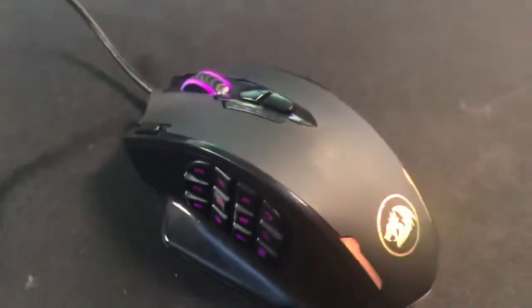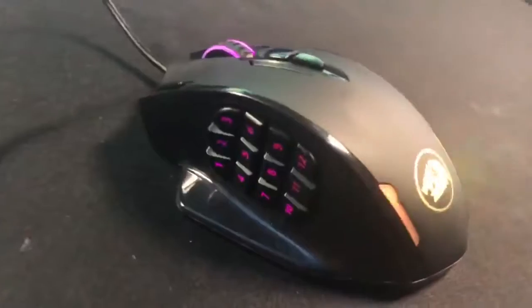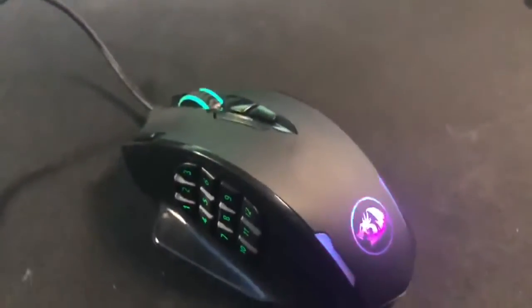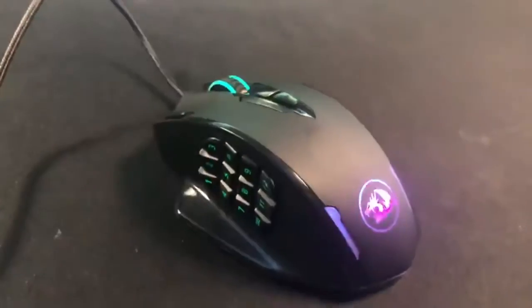The first mouse we're going to be using is a very big mouse compared to normal mice, so we're starting big and then going small. It's got a whopping 12 mouse buttons and I've never played with a mouse like this before — it just has so many side buttons. Let's see what happens.